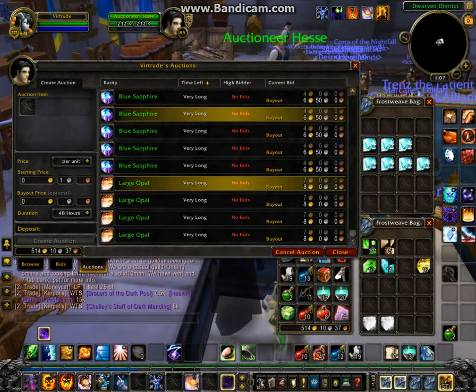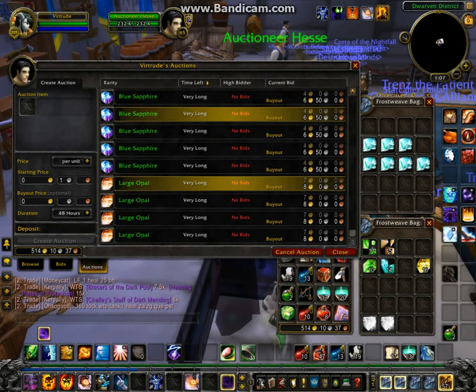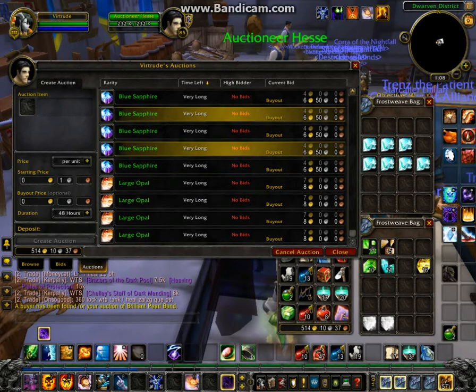You might be wondering who buys these gems aside from jewel crafters needing them to craft items. You can also put them up because people crafting other recipes will need them too — I'm pretty sure there are blacksmithing recipes, possibly some leatherworking, maybe engineering and even tailoring that might require items like this on occasion. For people who can't mine, this is where they're going to turn, because they have no choice but to go to the auction house if they want to craft something.